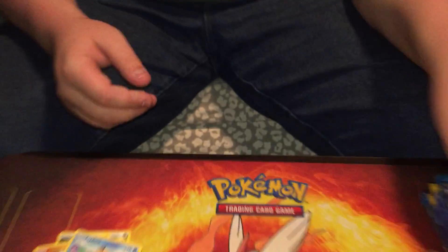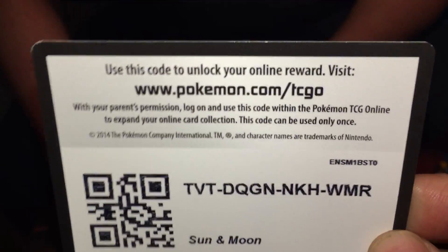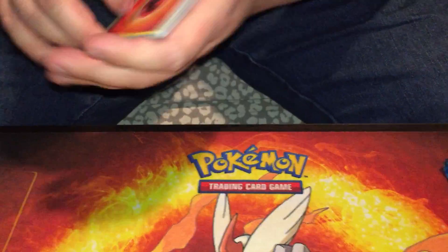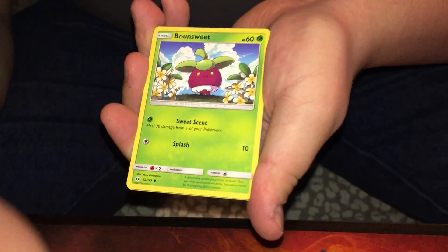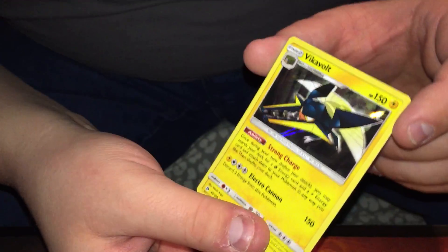Cosmonix, Magnemite, Linton, Psyduck — reverse holo energy switch, and a holo Toxapex. Already doing better than last time at this point in the video. We actually pulled a Toxapex GX out of something the other day — I think it was our Guardians Rising elite trainer box. Either way, Dewpider, Lillipup, Farigiraf — reverse holo Shieldon.